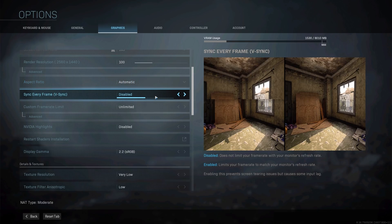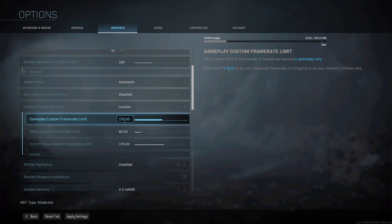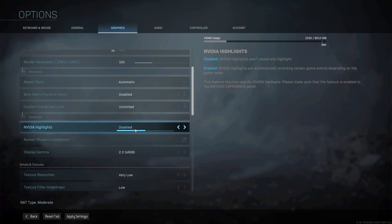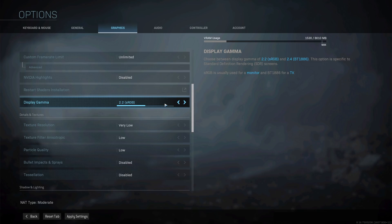I use my primary graphics card and a render resolution of 100. Aspect ratio I keep at automatic and vsync is disabled. Custom frame rate limit I keep on unlimited — I did test with custom but saw no noticeable difference. Note that if you're live streaming and struggle with smooth gameplay, setting a custom frame rate limit might help. In any other case, put this to unlimited. Nvidia Highlights I keep disabled since I have Nvidia Shadowplay running anyway. Disabling Shadowplay itself gives me a 5fps boost or about 3%. Whenever you reinstall new Nvidia drivers it is recommended to restart the shader installation. Display Gamma should be set to sRGB for regular computer monitors.